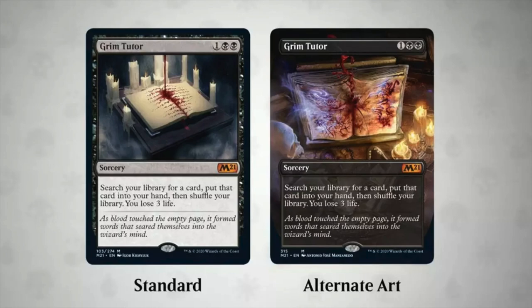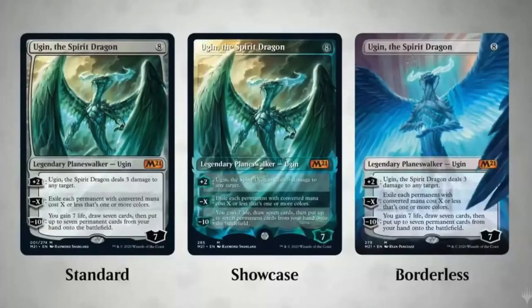But when I look at Grim Tutor, I look at the regular one, I look at Ugin, I look at the Borderless versus the Showcase versus the Standard. However, you do have to kind of come to the conclusion that yes, in this particular case, Core 2021 Collector's Edition will be worth buying.